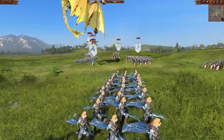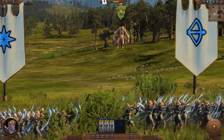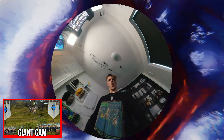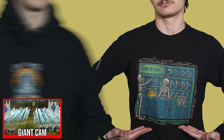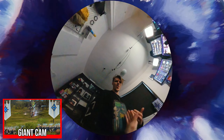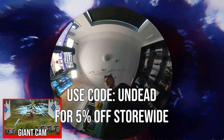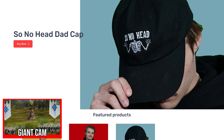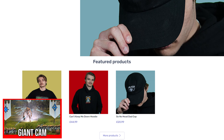Right after I tell you about the new channel merch, faster than some Sisters of Avalon can beat a giant. We've got three new pieces on a brand new merch site: the Bodybuilder Longsleeve, Can't Keep Me Down Hoodie, and No Head Dad Cap. All three feature awesome Skelly-based artwork and are the best quality I could find. Check out the link in the description and use code UNDEAD for 5% off storewide until the end of this month. I'm personally really proud of these new pieces — it helps support the channel and you can look good doing it.